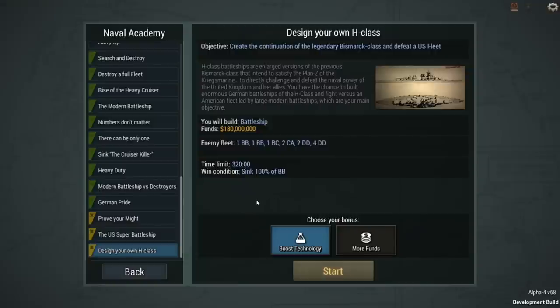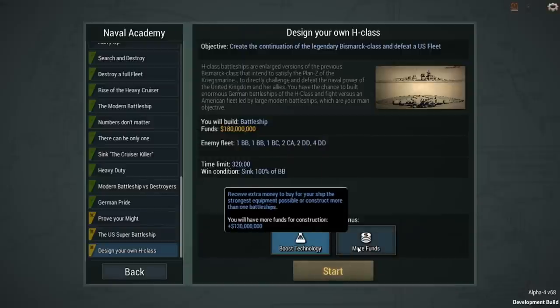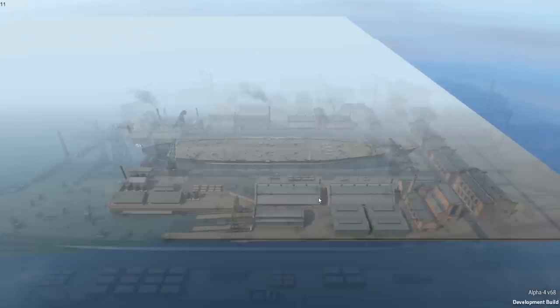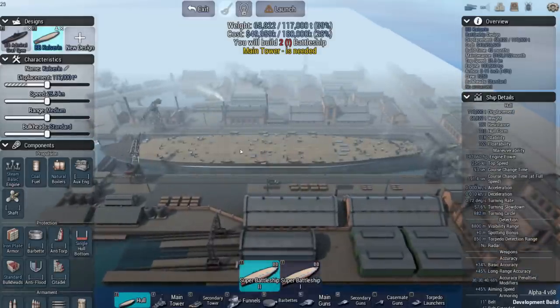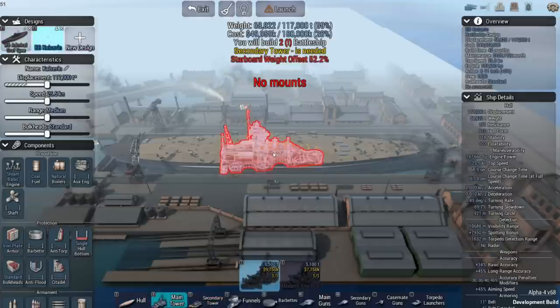We're going to dive into the Design Your Own H-Class mission, which is obviously meant to create the continuation of the legendary Bismarck class — kind of the updated version of Bismarck. We're going to take the boosted technology rather than the more funds option, so that gives us 180 million dollars with which to build this German H-class battleship. I had previously built a battleship with the more funds option, but we're going to try this now with what we've got available.